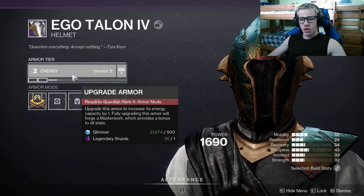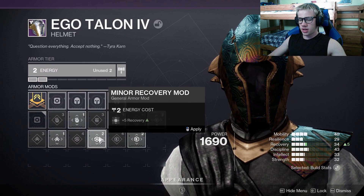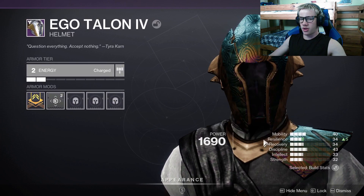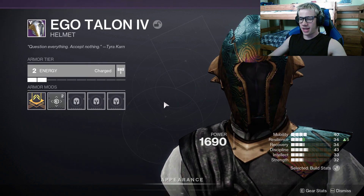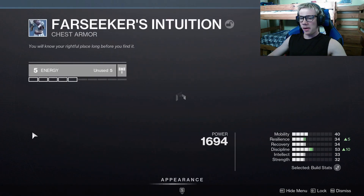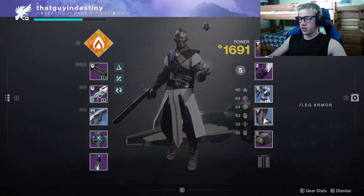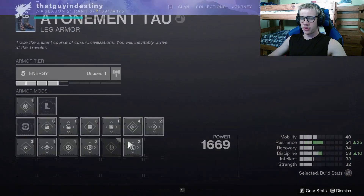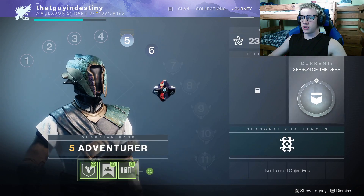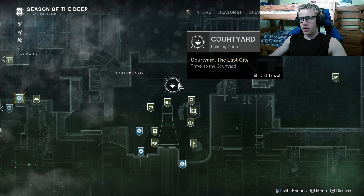Once you've completed Guardian Rank 5, it's going to allow you to put mods on your armor. The first thing you are probably going to want is upgrading your resilience — right now your stats are very very bad and you would probably like to get them up, or at least your teammates will. So just make sure you are putting some of these mods on your gear as it will make it more powerful, and once you get to Guardian Rank 6 you will have access to all of these mods.